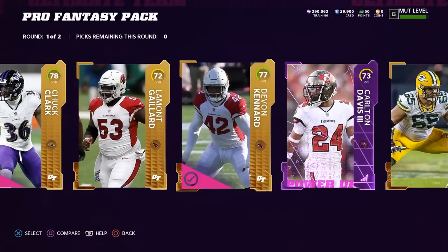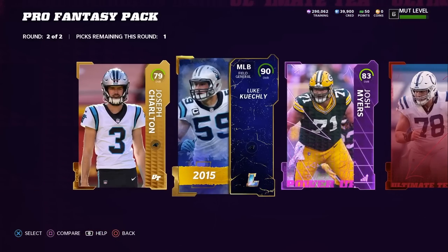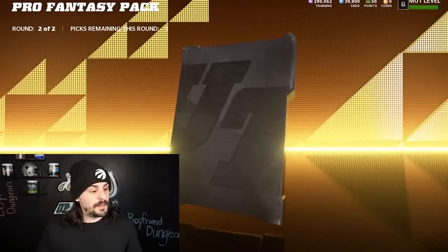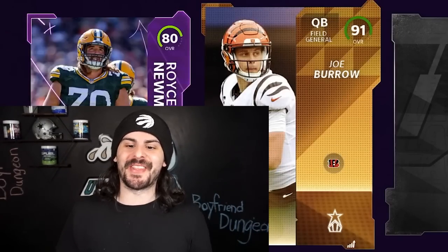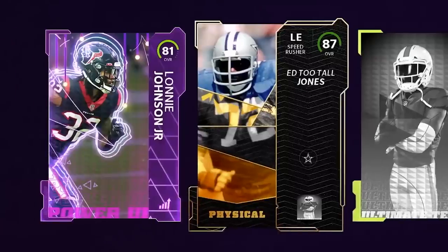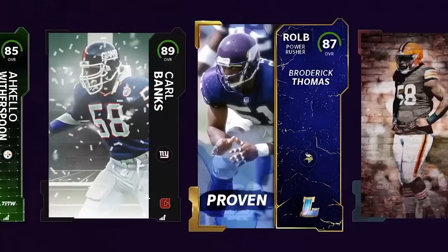We need to fire up some 93s, 95s, 96s in order to help us build the best possible team. We had a really good run of packs getting a bunch of higher overall cards that will definitely help build our squad. 91 Joe Burrow — that's QB number one. Now that we secured QB one, I opened the remaining 25 packs. I was hoping these last 25 packs were going to be better than the first 75, but we are off to a pretty rough start. But we finally hit a big card.